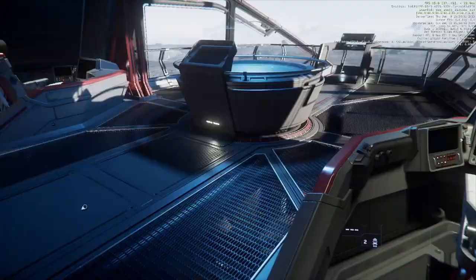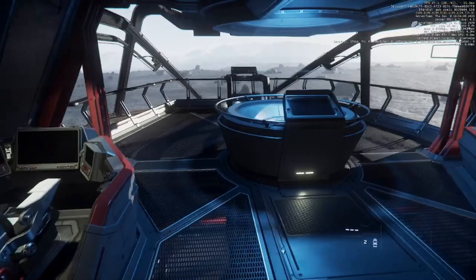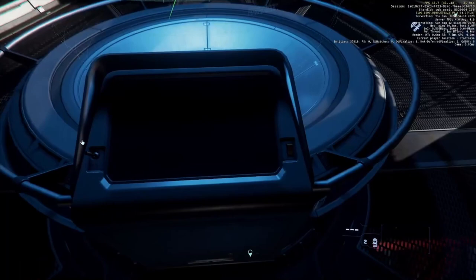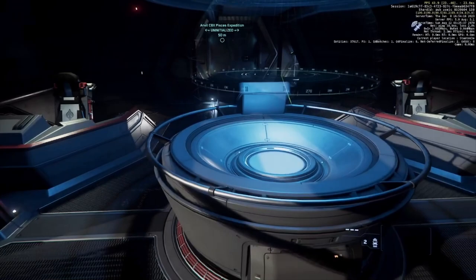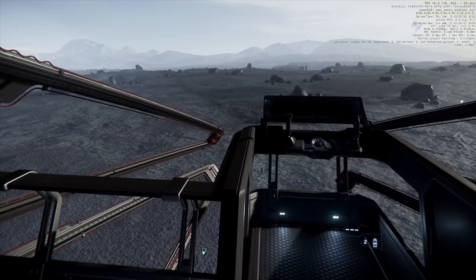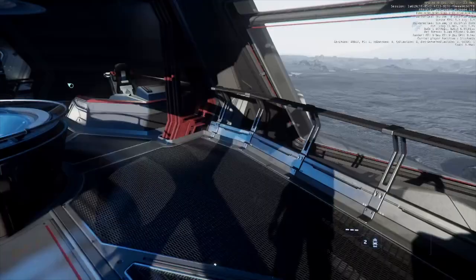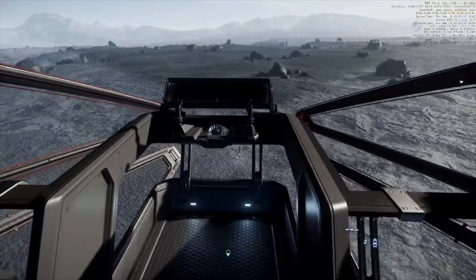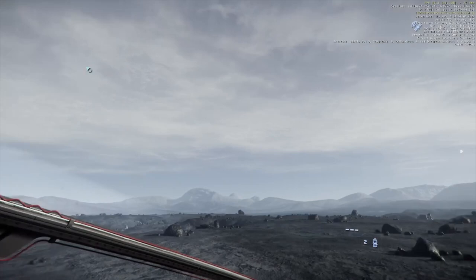We go up to the upper bridge. There's a gunner seat and a support seat, plus this fancy non-functional map display — I'm hoping it becomes more useful once exploration gameplay is added. There's also the command station, which can fly the ship just like the pilot seat but cannot initiate quantum jumps. The command station is actually a really nice place to fly from because of the visibility — it's just all open glass. Flying along planetside, this is a great spot.